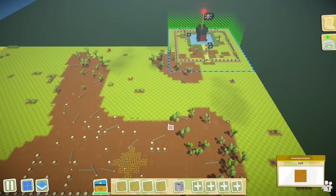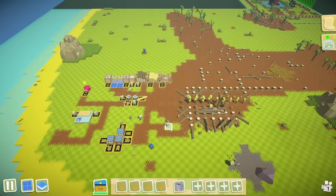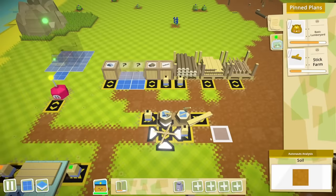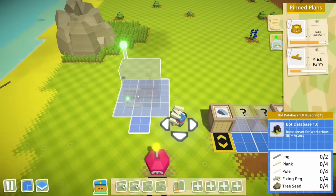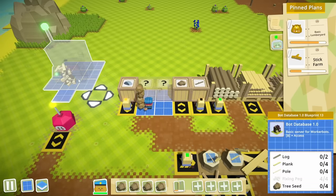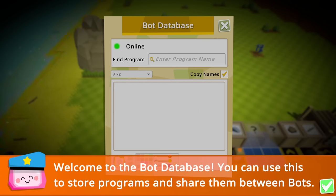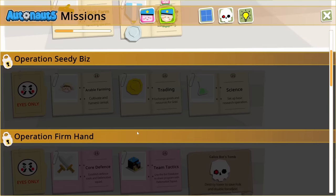We need to work on getting some defenses to deal with the pirates — robots are on my side. So to do that, we need to set up this bot database here. You take a lot of things — fixing pegs, which is what happens when we chop up poles. We'll make a few of those; we need four of them. We also need four tree seeds. Once we add everything else to the pile, we have a database. Here's where we can share programs between bots — that should make it a whole lot easier. But I guess we need to complete some operations first before we can do that.